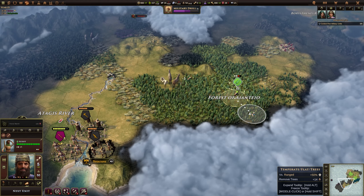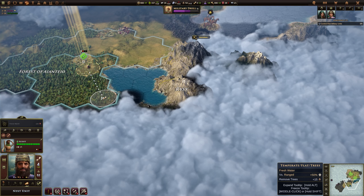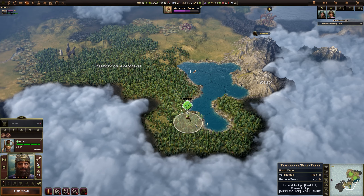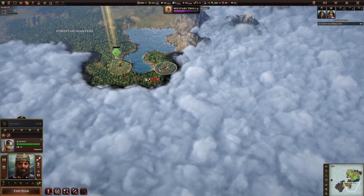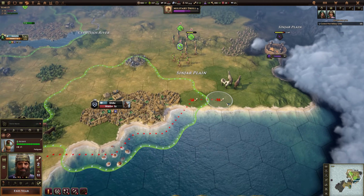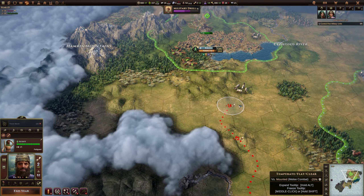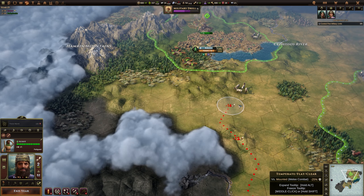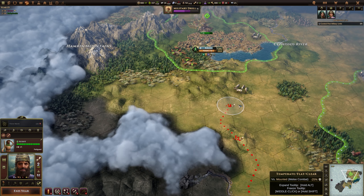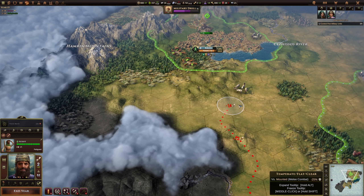Let's just finish off this one by bringing the scout home a little bit. We could go south — it probably won't harm to have a little look around to see how close we are to the edge of the map. This looks like it might be an inland sea, which would be quite interesting. But that's all the movement we can do. We're definitely having some problems with stone and iron already, but I'm sure we'll get that sorted out. 666 gold in the bank — that's a bit foreboding.